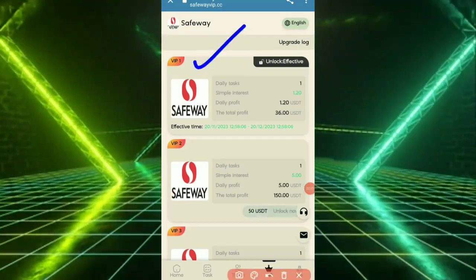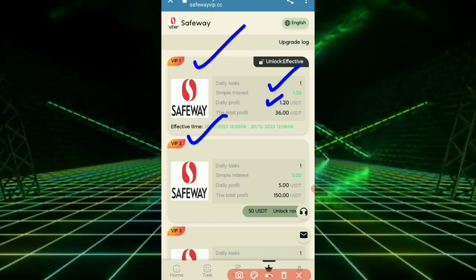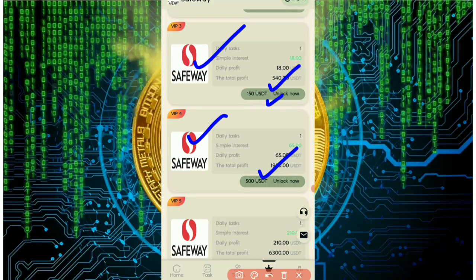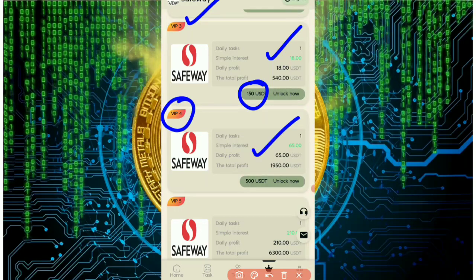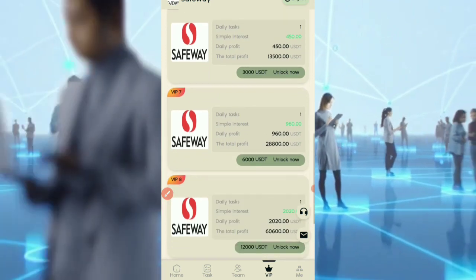This is VIP 1. Check out VIP 2 — VIP 2 also has level 5 with corresponding rewards. VIP 3 has this amount and you unlock additional benefits. VIP 4 and VIP 5 are also available — each tier gives higher rewards.